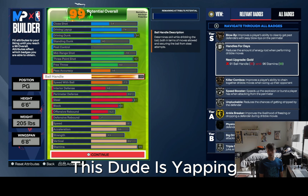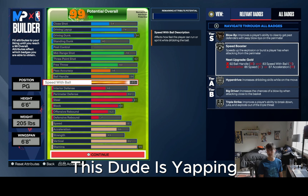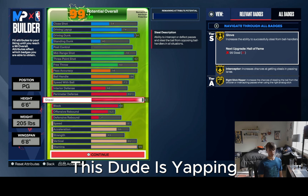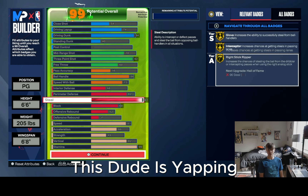Starting here, you're gonna go a 94 Driving Dunk. What this gives you is Gold Posterizer and Slithery, which can be good, and also gives you Aerial Wizard.